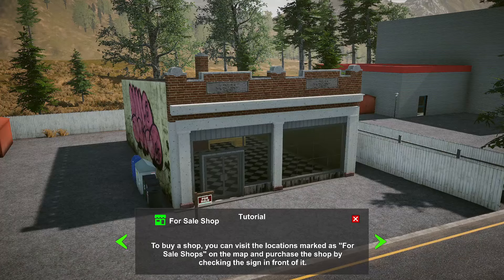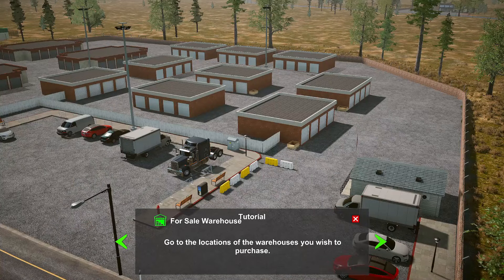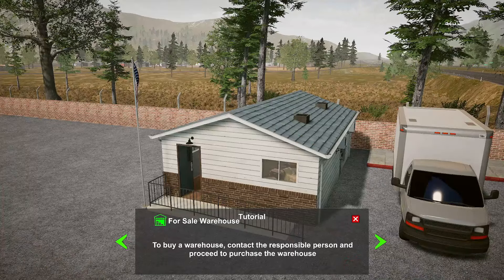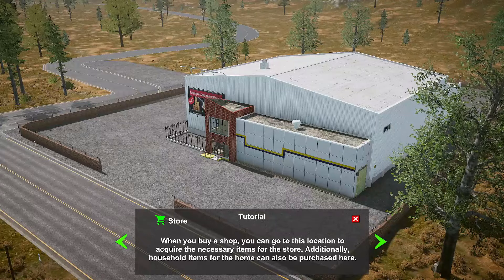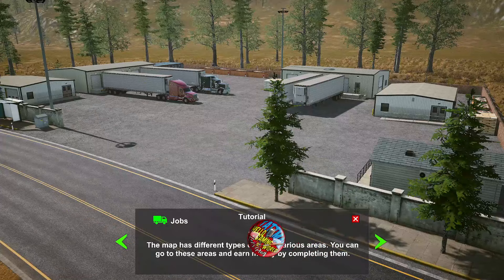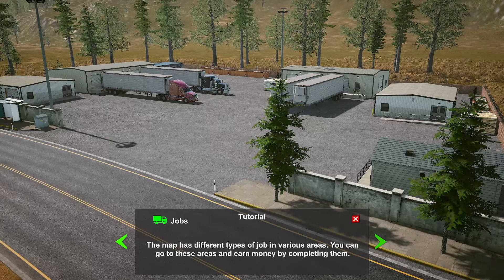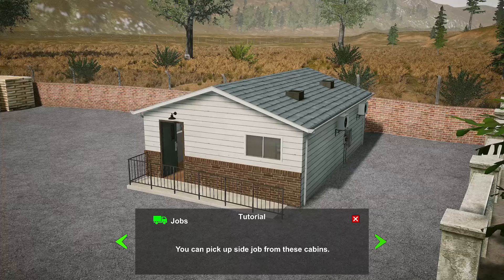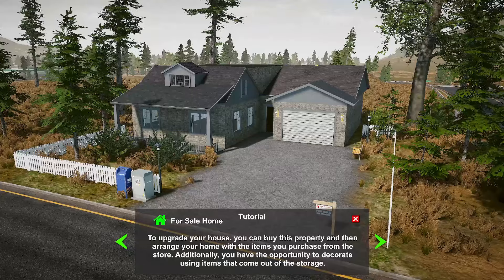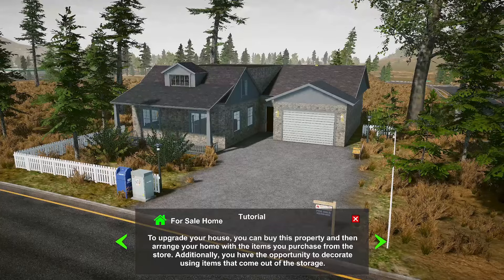To buy a shop, visit locations marked as 'for sale' on the map and purchase by clicking the sign in front of it. To buy a warehouse, go to the warehouse location, contact a responsible person, and proceed with the purchase. When you buy a shop, you can go to that location to acquire necessary items for the store. Household items can also be purchased there. The map has different job types in various areas — go to these areas and earn money by completing them. You can pick up side jobs from cabins, purchase vehicles from a car dealership, upgrade your house, and decorate using items from storage.